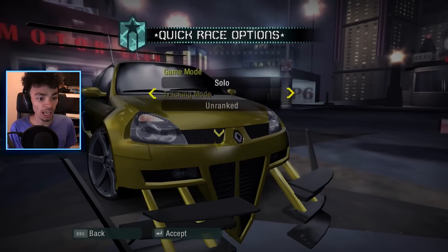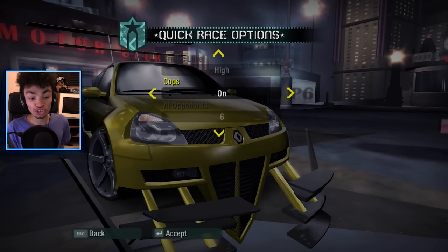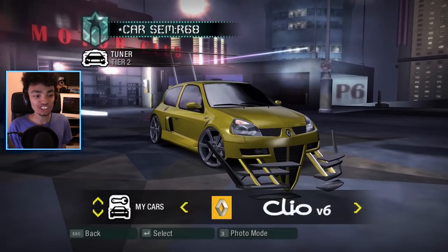Purchase all those mods, keep it on my Renault Clio, and go over to quick race. Let's begin a quick sprint race, jump into one of those and do it solo. Adjust the traffic level, adjust if you want cops or not, and just how many AI opponents. Normally there's a small limit - let's boost that up to 19. Catch-up off, not on. Let's save that.